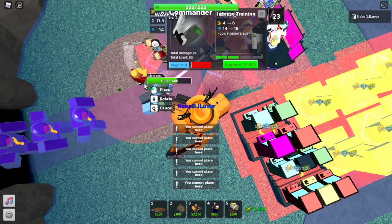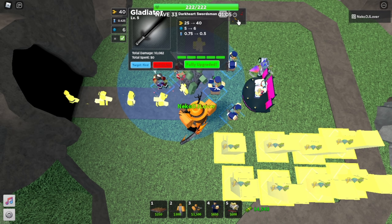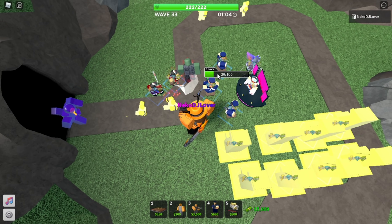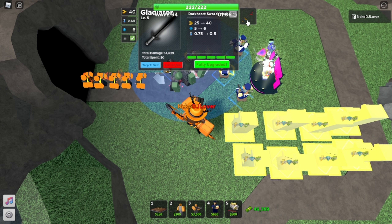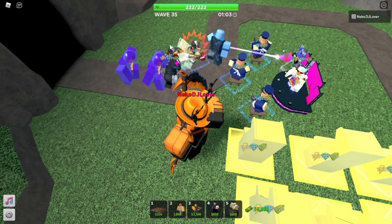I wanna try and use as little units as I can, so I'm gonna upgrade what I have. I don't really wanna add any more units down unless I need to. For the moment being I'm just not gonna spend any money — that way I have as much as I can in the later waves. But if I need it I'll put it down obviously. This is pretty cool — I'm having quite a lot of fun playing this actually. Oh my god, the gladiator and accelerator are literally shredding — they're so good! Funny thing is I have to sell all my towers on the last wave and replace them, but we have so much money that I don't really feel that scared anymore.